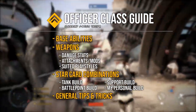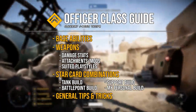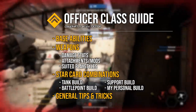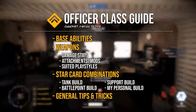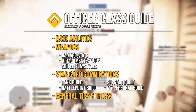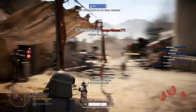Before we get started, here's what we're going through in this video: first I'll touch on their base abilities, then move on to their weapons and the stats for each blaster, as well as quickly touching on the mods for each weapon. Then we'll move on to four different star card combinations or builds — a tank build, a support build, a battle point build, and my own personal cards — and lastly we'll go through some general tips for the officer class.